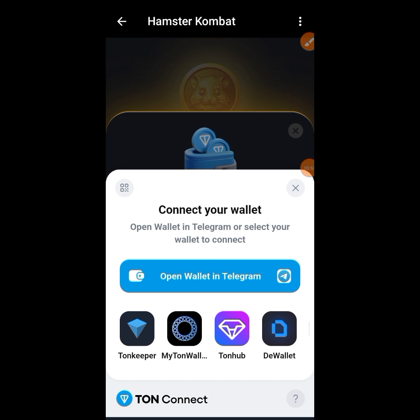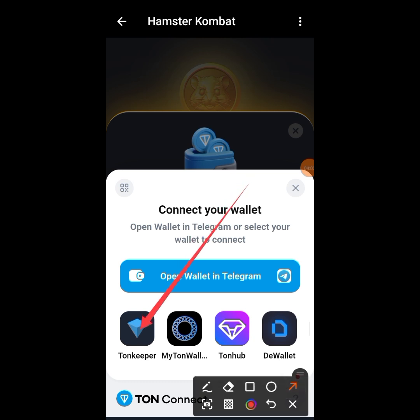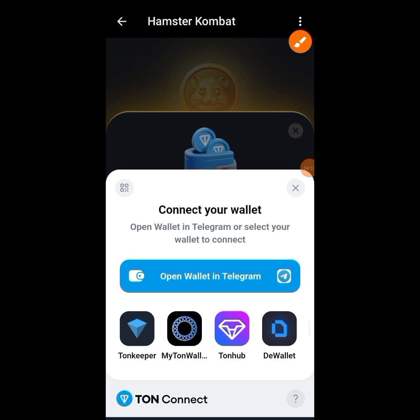I'm going to connect using Tonkeeper because that's the wallet I use. If you don't have Tonkeeper and want to use it, just go to the Play Store and download it — that's the name and that's how it looks. I'll tap on it.